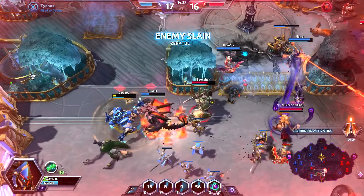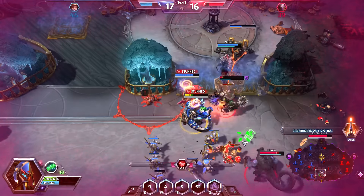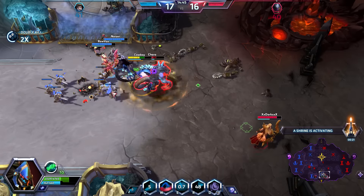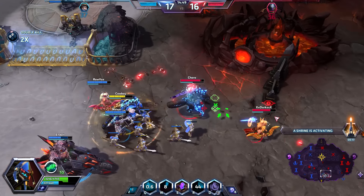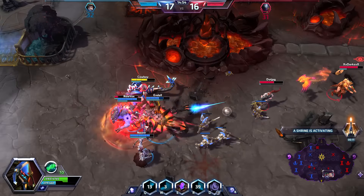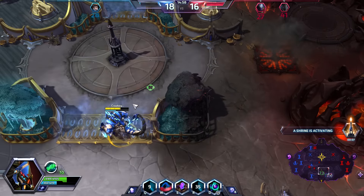Zeratul has severely reduced vision from Isolation and can't see anything. It's not a blind exactly — it reduces his vision radius, so his auto-attacks can still hit, but he can barely see targets. That's why you don't use Adaptation — as we just saw, the enemy Dehaka used it right there and it didn't do anything meaningful, just got him killed.